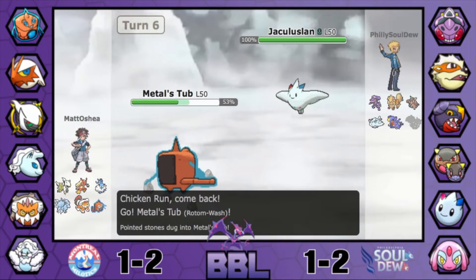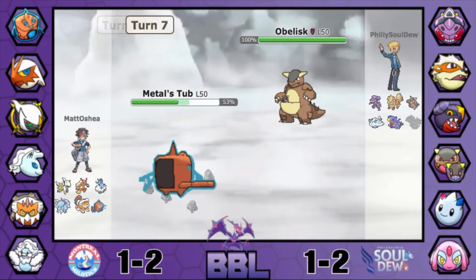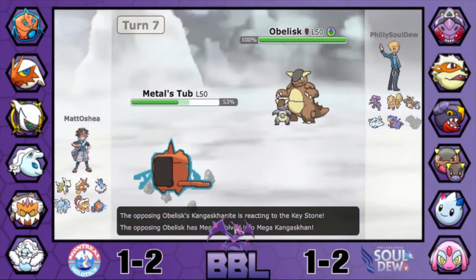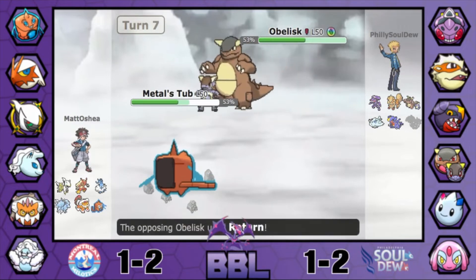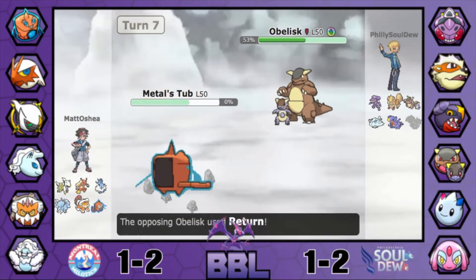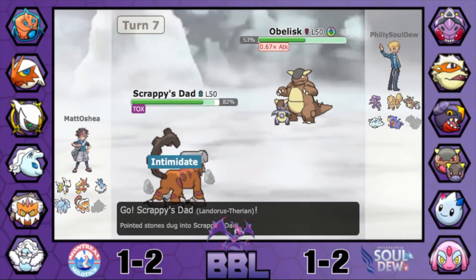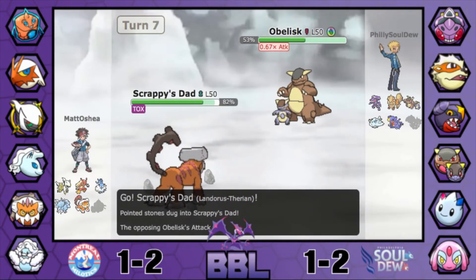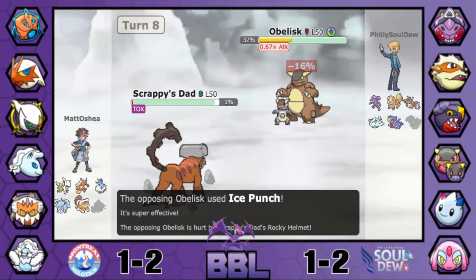Out comes Rotom-Wash, the initial Togekiss counter. Matt's opponent switches into Mega Kangaskhan — this is going to knock Rotom out. Its Return with Parental Bond just blows it back. Yeah, it just knocks him out — that thing is too strong. As Rotom-Wash goes down, that could put Matt in a bad spot when switching into Air Slashes from Togekiss. He goes out into Landorus-T, which just ends up dying too.